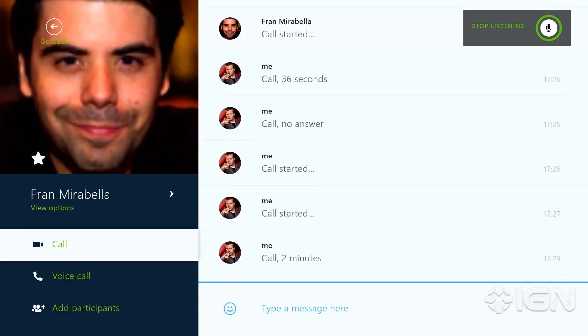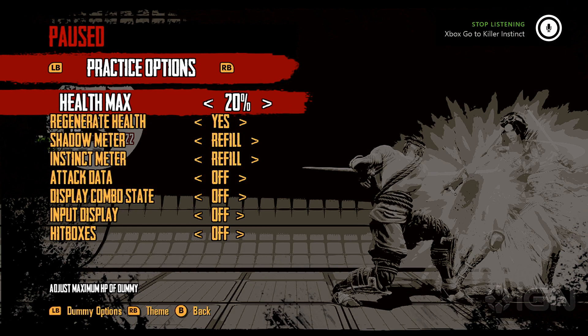All right, so that's how Skype works on Xbox One. Xbox, go to Killer Instinct. So here we are back in Killer Instinct. Anyway, for more on how Skype works or Xbox One in general, you know where to keep it locked — IGN.